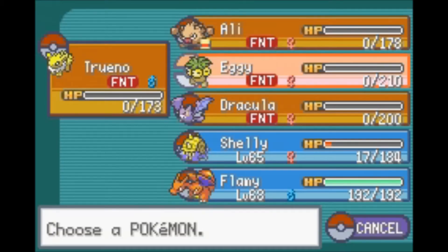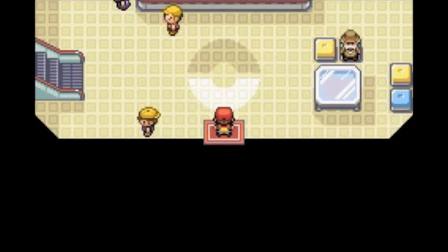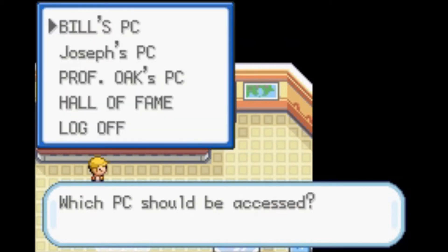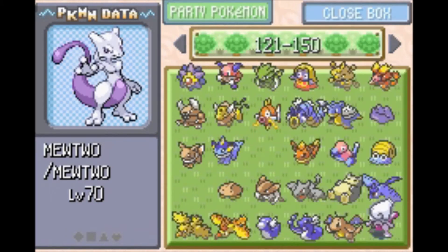Alright, so I got out of Cerulean Cave. Everyone died in that battle. Fly to Cerulean so I can show you guys the PC box. Now, I remember last episode I told you guys that I would do an Evolutions episode. But that was too boring, so I just went ahead and did all that evolving by myself.